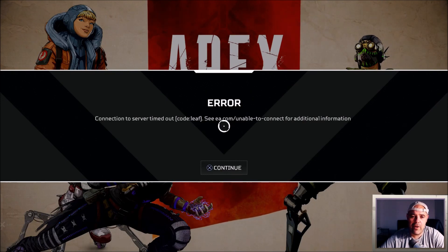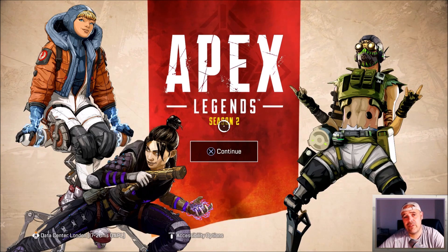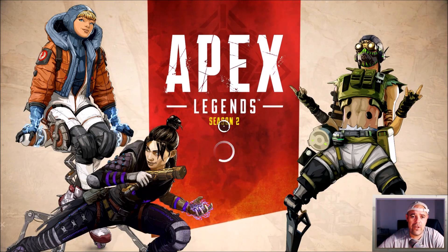Straight to a code leaf error again. After updating, the first time I tried to get into a match — code leaf error. Then into the lobby, into a match — another code leaf error, with the new update. I've never had it twice in a row when starting up Apex Legends before. Let's try for a third time — third time lucky.